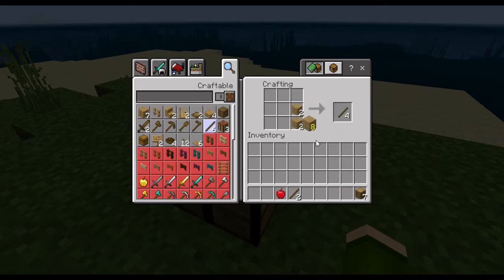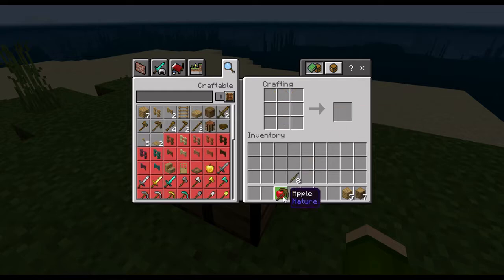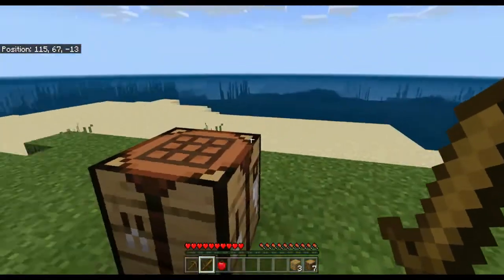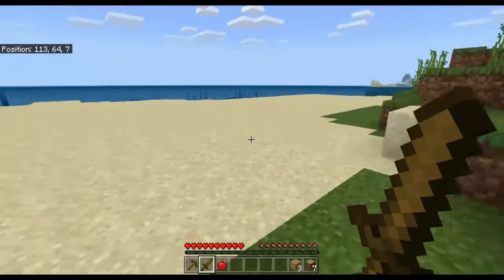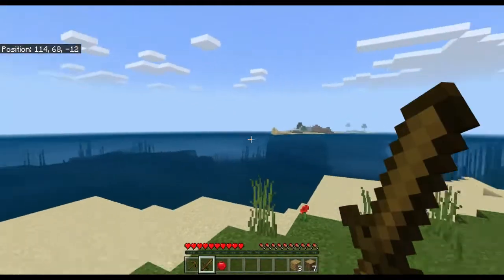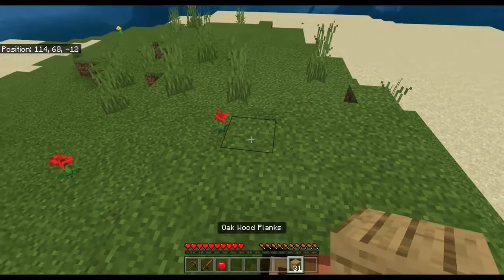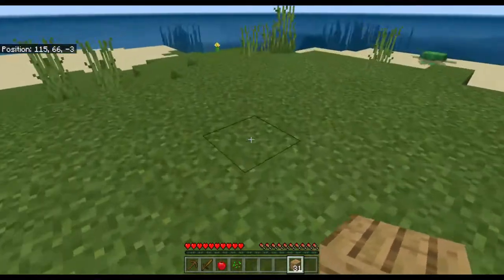Placing down the crafting table and activating it gives us a three-by-three crafting interface, providing many more options for crafting. I'll convert a few logs into oak planks, then some into sticks, and make our first tools. The first tool we want is a pickaxe — made by putting three oak planks across the top with two sticks below. Then I'll make something to defend myself, because when the sun goes down hostile mobs can spawn and try to attack us.